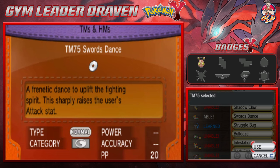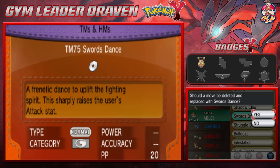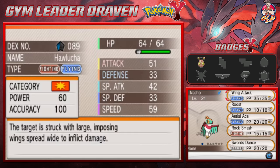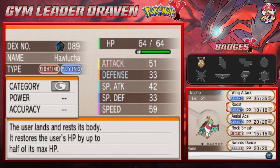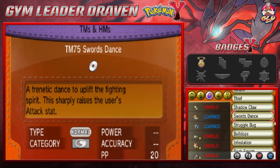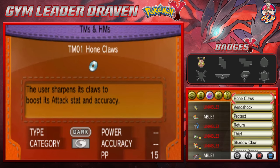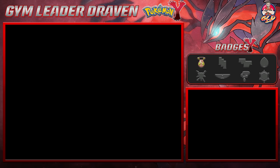And Swords Dance — I'm going to use Swords Dance because Nacho is a physical attacker. Chances are we're going to be running into tough stuff going into the gym battle, so let's take away Roost for the time being. Let's see if there are any other moves — Protect is a good one, High Horsepower is another. We'll just leave it at that.